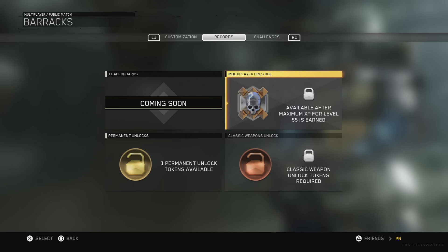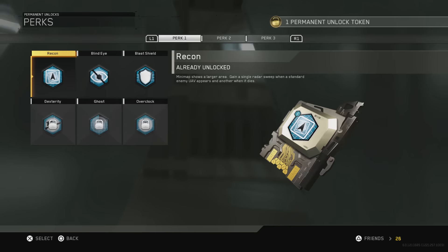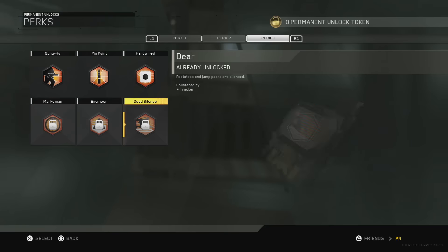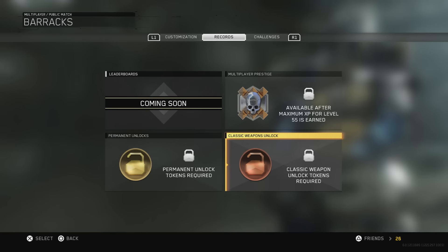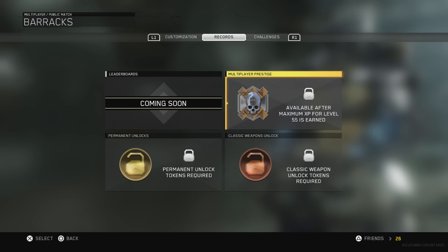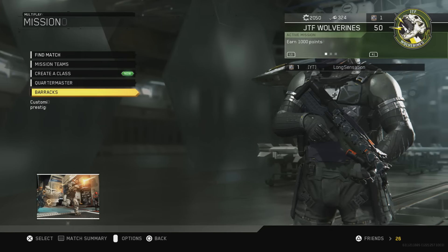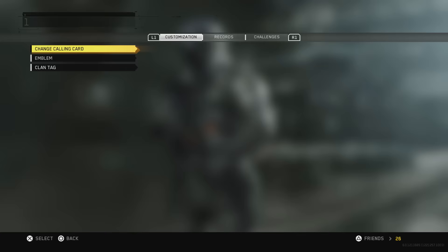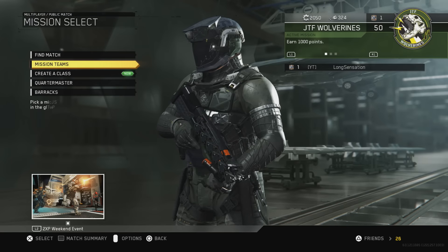I'm not really sure what to use for a permanent unlock - I think I'm going to go for Dead Silence because it is unlocked. We're just going to go for it straight away. Unlock Dead Silence - that is one that we need. Then I tried to use the classic unlock token but you can only use one per prestige, not two. That definitely sucks.